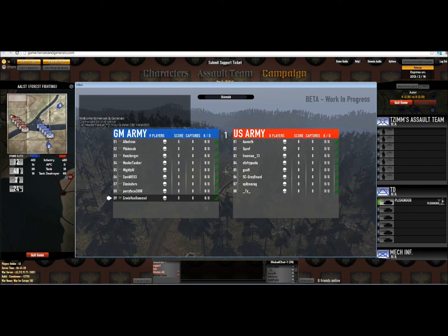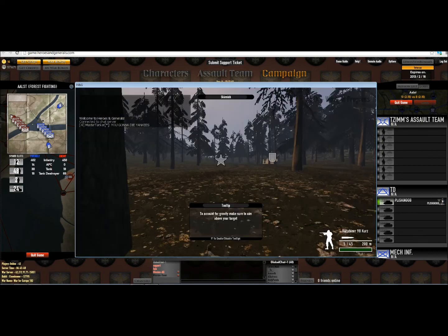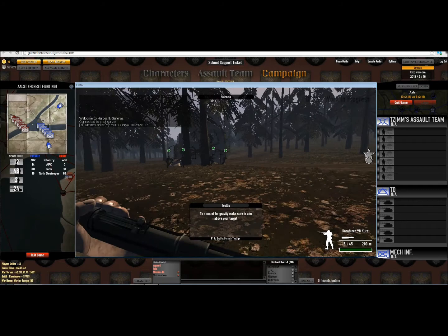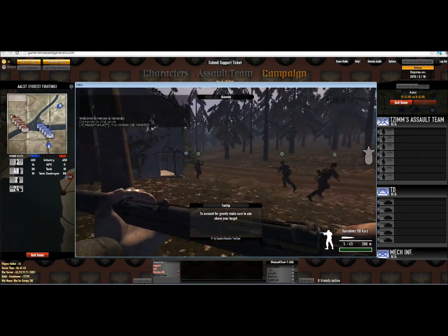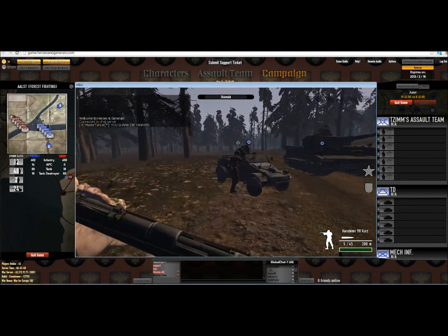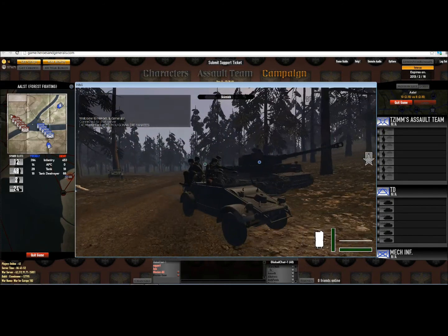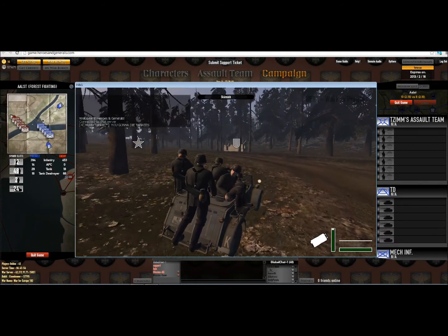Here we have a skirmish map. This is one of my favorite maps, actually. It's a five-pointed map — your spawn point, the midpoint, and then two forward spawn points. The object of this one is to capture the middle point and hold it. The best way to do it is by dogpiling on the Kugelwagen and getting there first.